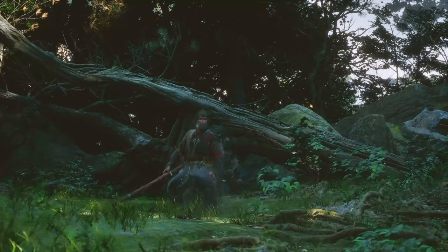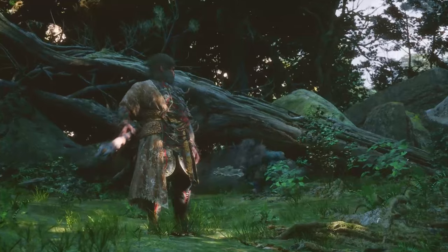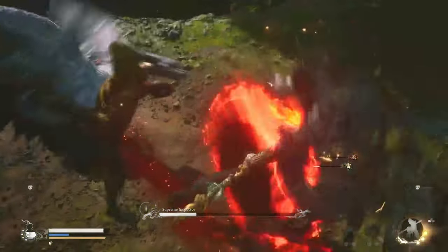Welcome everyone. Today we're going to go through Black Myth: Wukong Chapter 6 and also how to get the secret ending, so let's dive right in. The first optional hidden boss is Jiao Long of Waves.